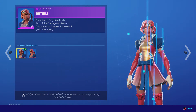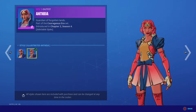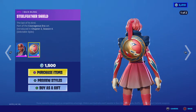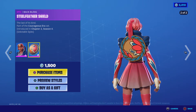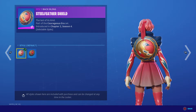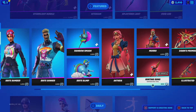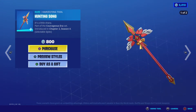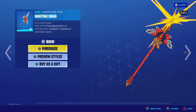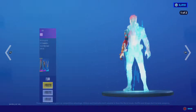Anthea — two styles: default and an animated version. Steel Feather Shield — two styles: default and illustrated. Hunting Song pickaxe — here's the swing sound. That's a cool swing sound.